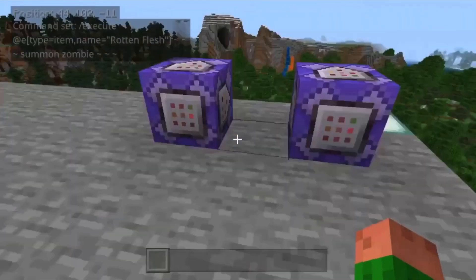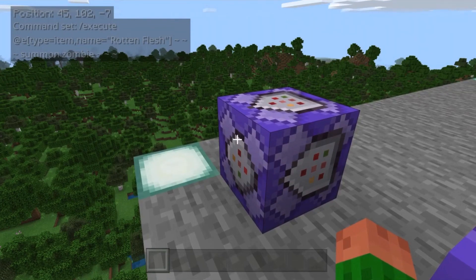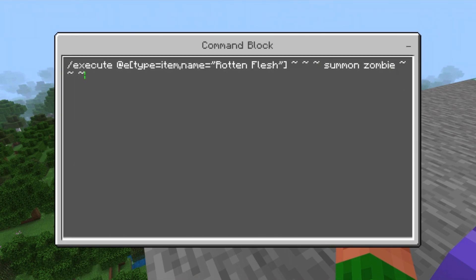For the first command, these two first blocks are the system that allows zombies to multiply when they're killed. The command is: slash execute, at E, type, and then in square brackets, type equals item, comma, name equals, and then in quotations, rotten flesh, so that you can put the space, and then closing square bracket, at, and then tilde space tilde space tilde, and then summon, zombie, and then tilde space tilde space tilde.